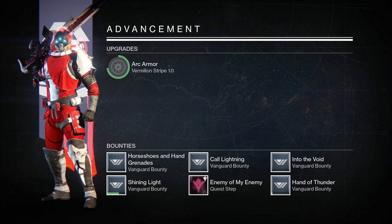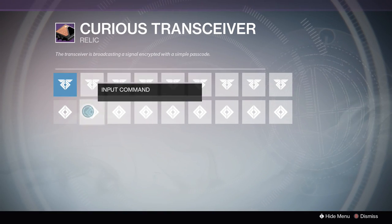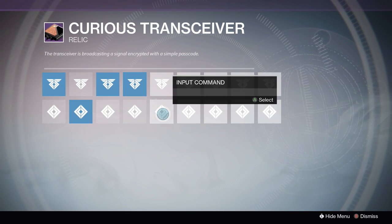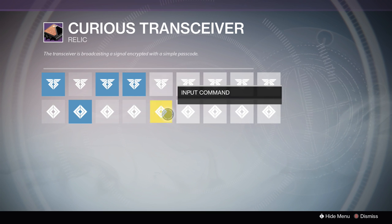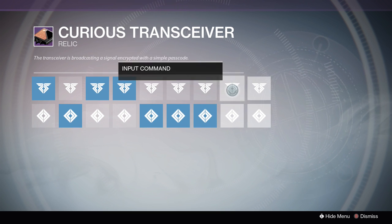I'm going to base it as if the number 1 is the top row and number 2 is the bottom row. The first code you're going to put in is: 1, 2, 1, 1, 2, 2, 2, 1, 2. So that's going to be the first code.